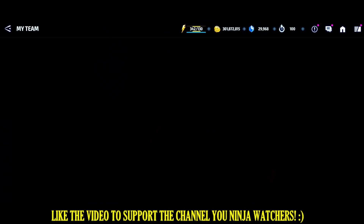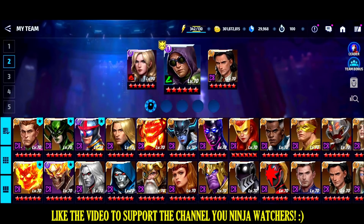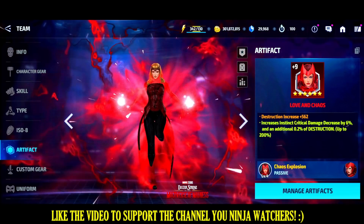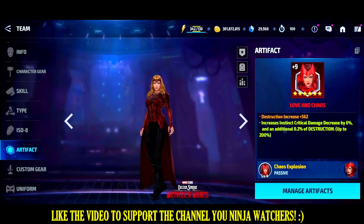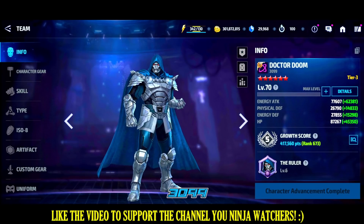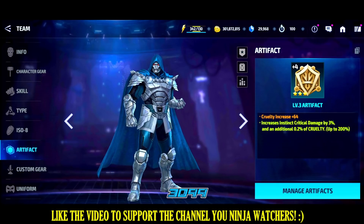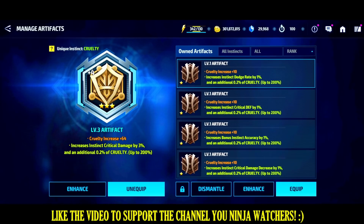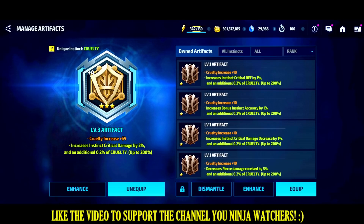Next, very importantly: add instinct to your characters. Every DPS you're using in Giant Boss Raid should have an artifact. Level it to at least plus four. If you don't have the specific artifact for the character, give them a random 3-star artifact with the matching instinct type. For example, Dr. Doom's native instinct is Cruelty — find an artifact with Cruelty instinct and equip it. Make sure the instinct type on the artifact matches the character's native instinct.